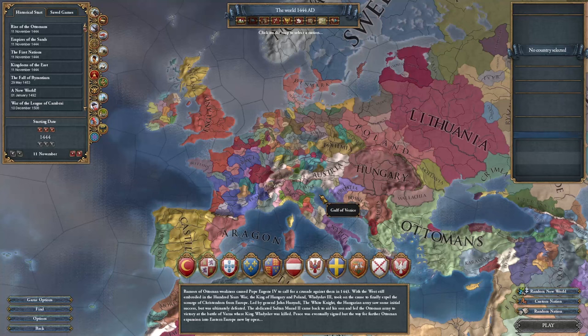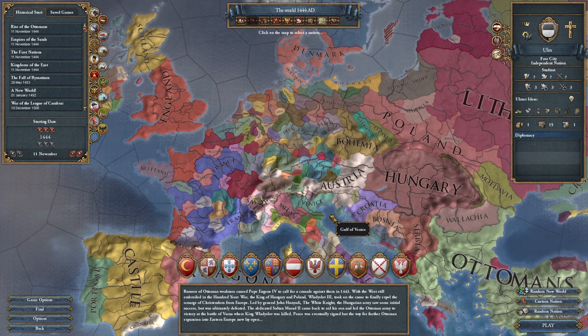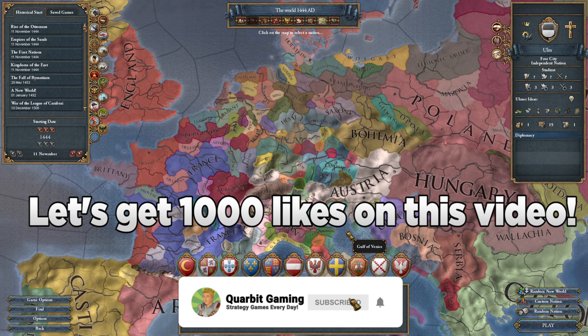An extension of that one province challenge will be to make the holy roman city — I will be controlling the entire HRE as a single free city, or I become number one great power, basically whichever happens first. This should be a fairly difficult challenge, but to ease the burden I've decided to play as the most overpowered nation in the entire game, so obviously with the power of Ulm this should be a breeze. Don't forget to leave a like if you enjoy the video and subscribe for more EU4 challenges. Let's begin.